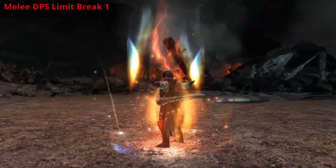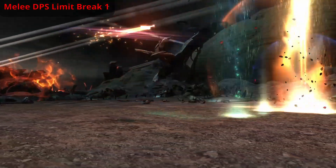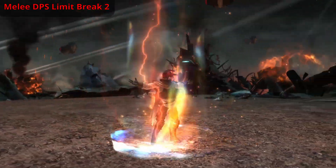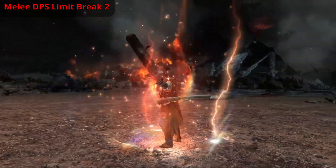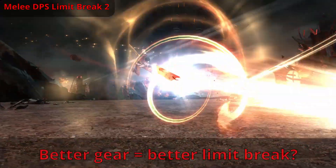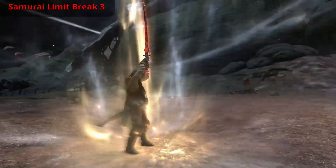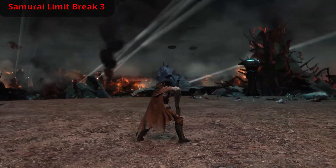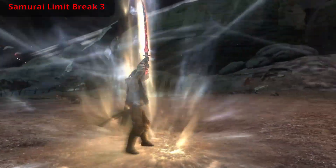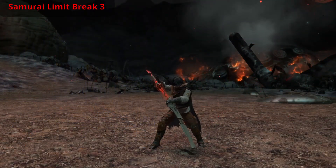Melee DPS limit breaks: you are the default limit breaker in a single target fight, so basically every single boss fight. When you have three bars of limit break and you trust your party not to die to mechanics, feel free to use it to do a huge chunk of damage. This is by far the strongest single target ability in the game. Limit break actually takes into account every single person in your party's weapon damage, not just yours, so it doesn't matter who presses the limit break button. If your party melee isn't limit breaking when the boss is nearly dead, feel free to use it yourself.